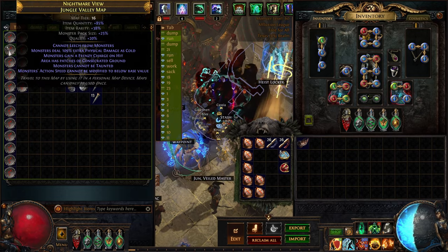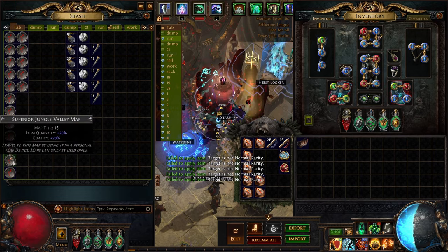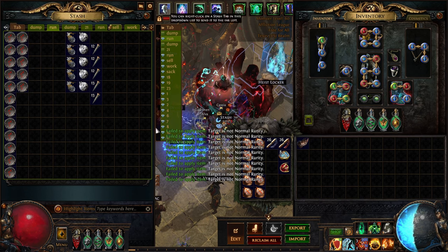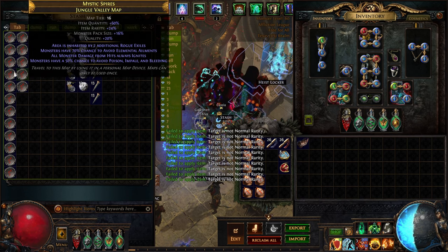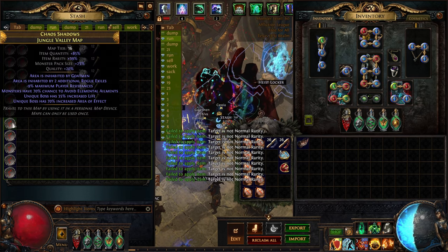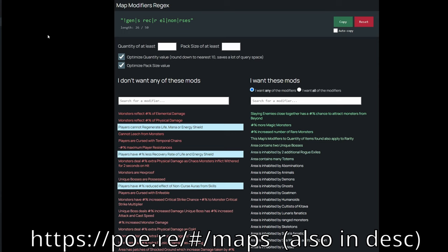I've been trying to farm a bunch of maps for some currency recently, so I started rolling a bunch of maps at a time, and I thought I would share something I thought was pretty cool. I have here a bunch of jungle valley maps that have been scattered, chiseled, and alched. If you didn't want to go through every single map individually to check that the mods on it are good for you, you would normally go to this site right here and click on any of the options.